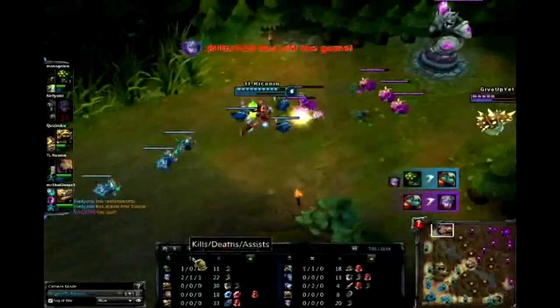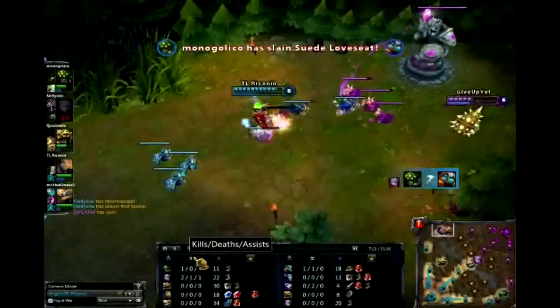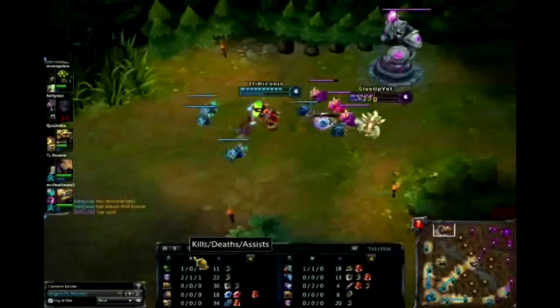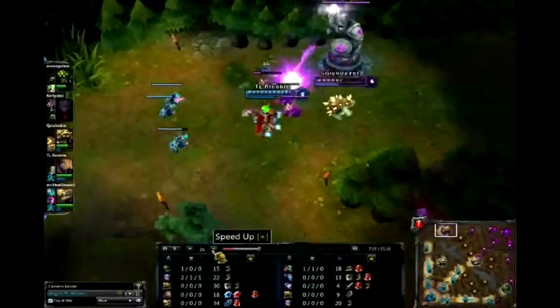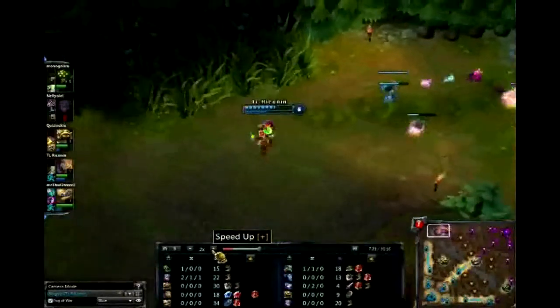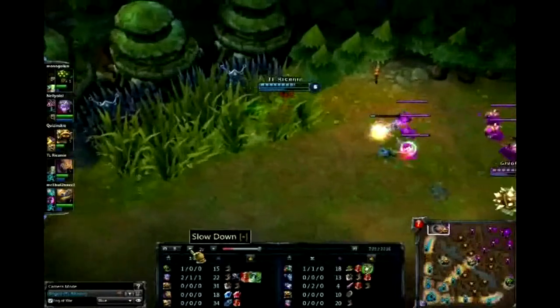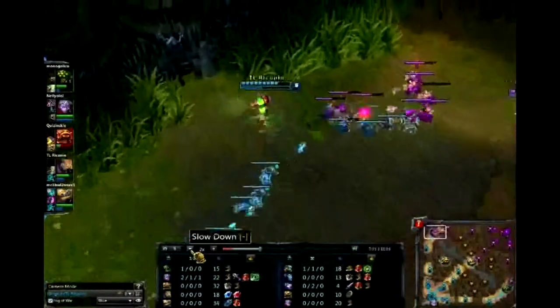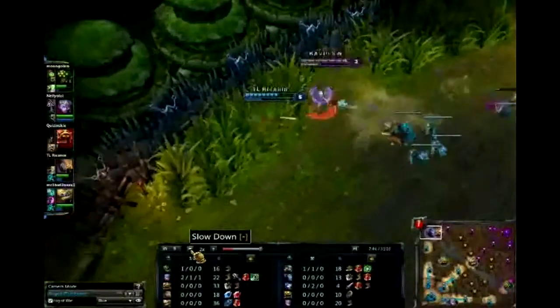These are the builds I use. You don't have to necessarily use them, but I do pretty well with them. I'm up top solo against Rammus, and he is a pain. I've hated Rammus since I first started playing. You'll notice up top Shин comes and tries to gank a little bit, but it doesn't work for him.